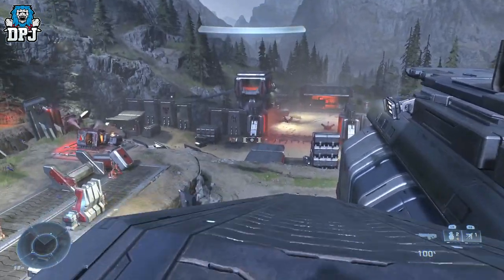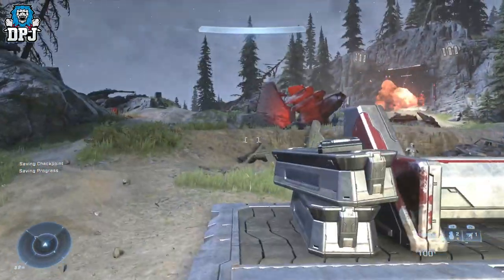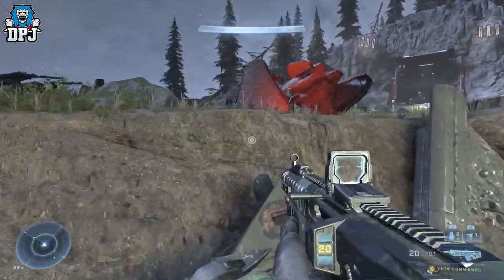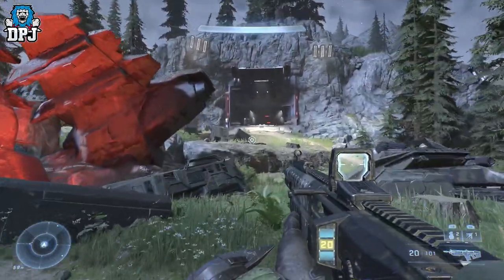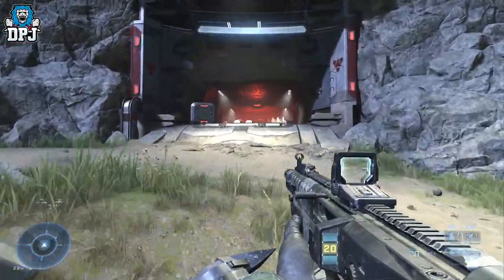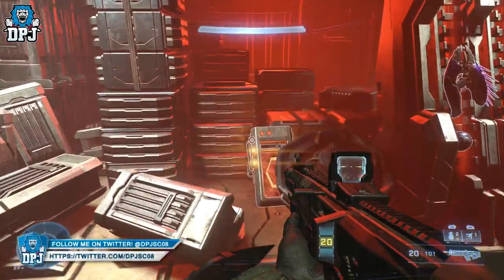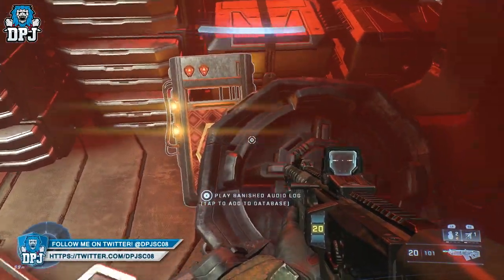We're going to grab the first audio log, which is located within this room lit up in red. To get inside, just outside the room on your left-hand side is an energy core you'll need to shoot — once you do, the room will open up. Grab that and we're good to move on.